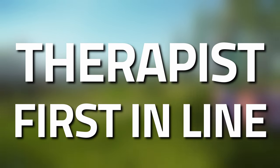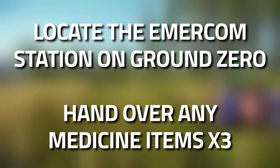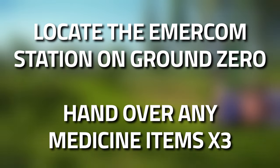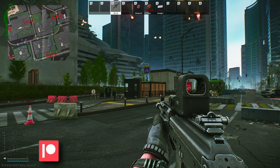Hey guys and welcome to a therapist task guide. First in line for this task, you're going to need to locate the EMACON station on Ground Zero and hand over any medical items — which is three of them.